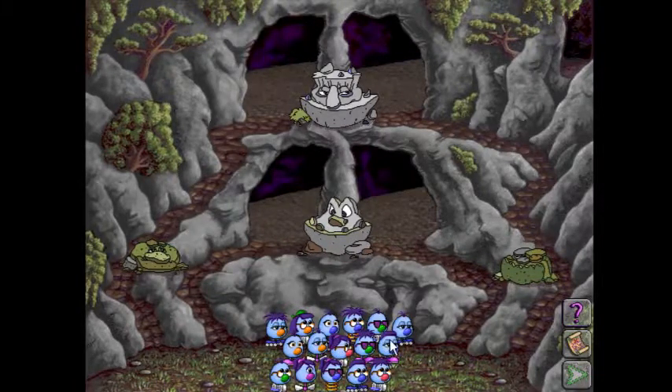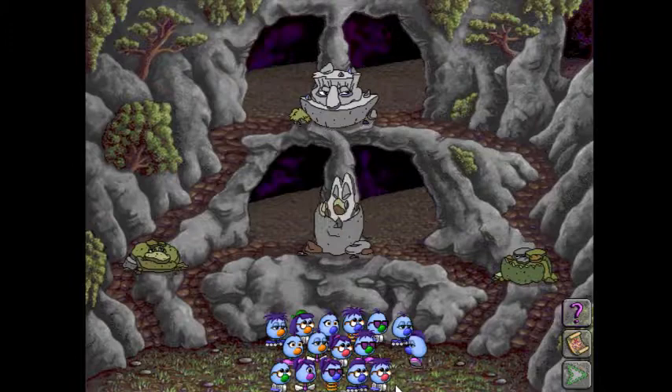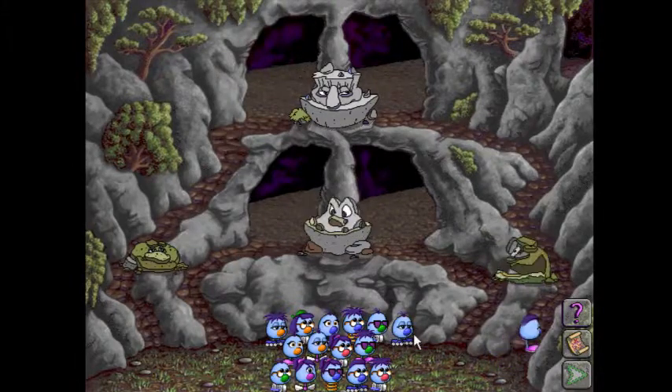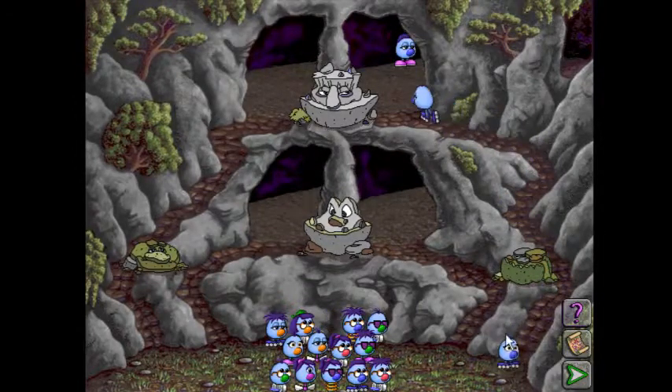Let's start with a Zoombini that has traits in common with Elarious, and we'll start with him. Let's set him up there. This guy has several traits in common, so let's try setting him up as well. Let's try setting him up as well.